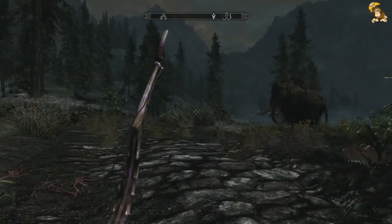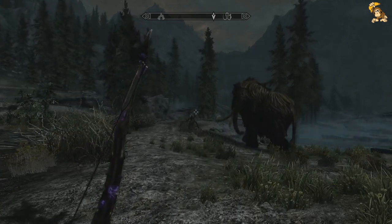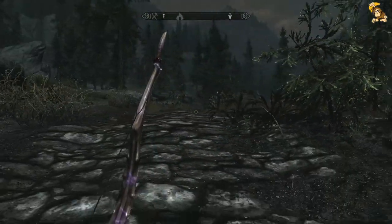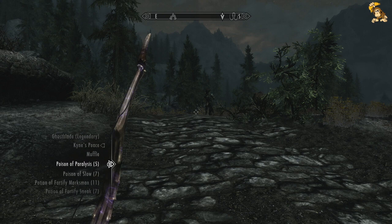That's tempting. That looks like a thief. Yep, it is - it's a thief. So before he gets over here, let's get ready for him. Paralysis Potion. Yeah, that should be it.